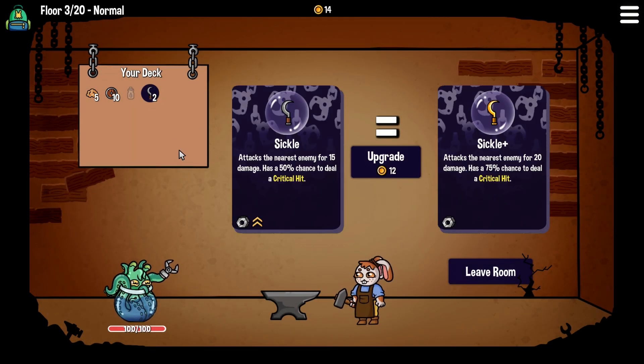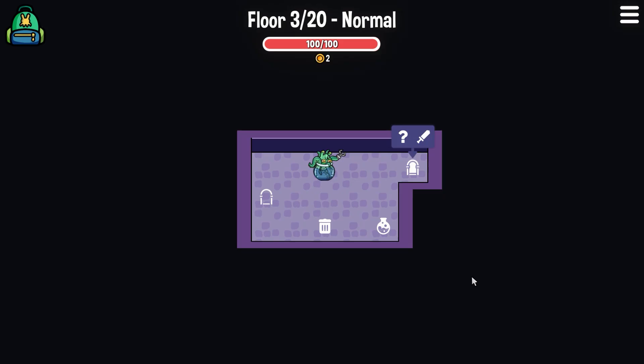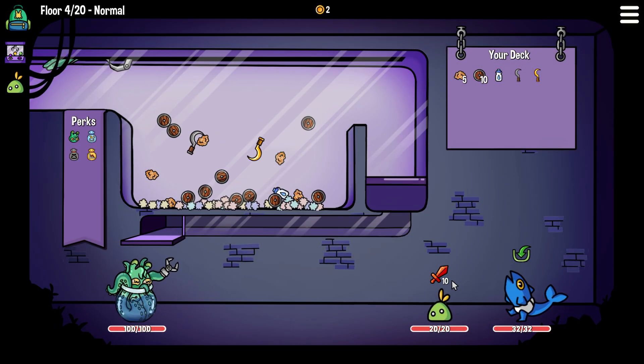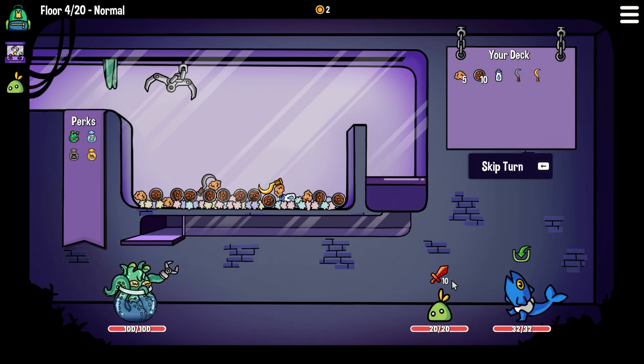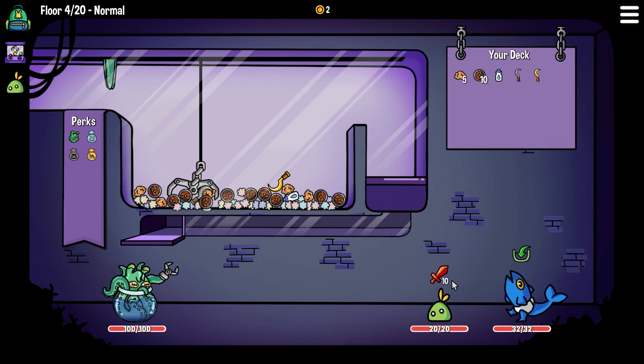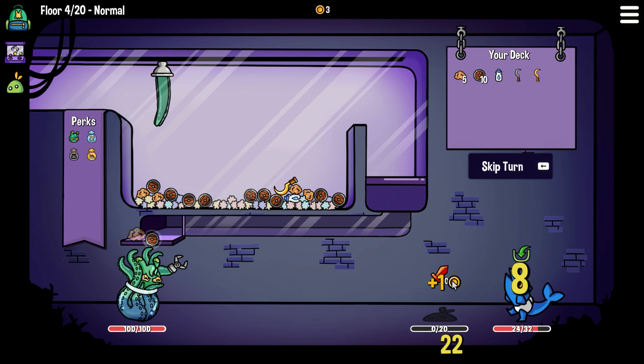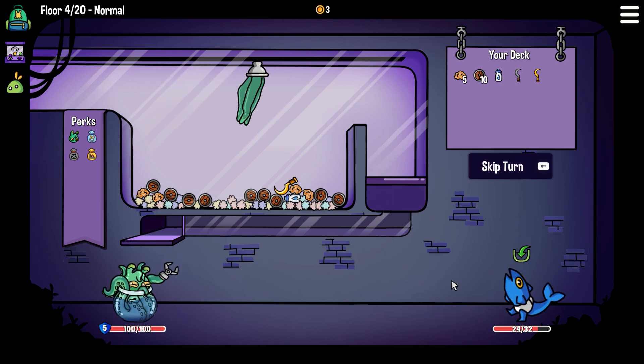Hello everyone, it's Silver. This is Dungeon Clawler. It's a deck builder really, but instead of dealing with cards and hands and things, you're building a deck of items that are then put into a claw machine that you will then use to actually do all the combat and stuff. Definitely a unique idea, something I've personally never seen in terms of deck builders or roguelites before — a claw machine being used for gameplay.